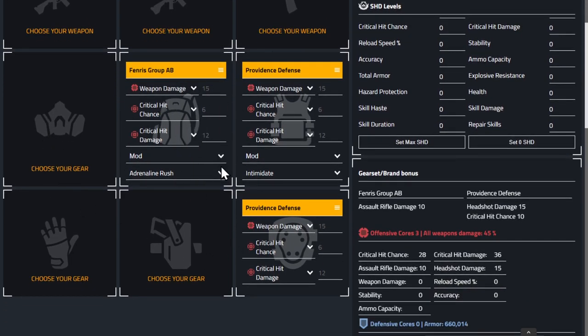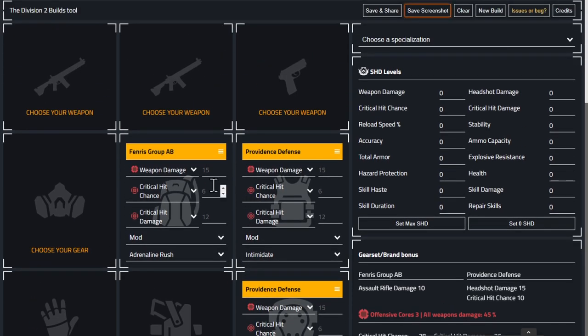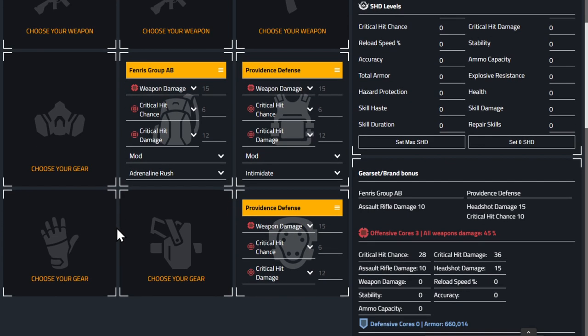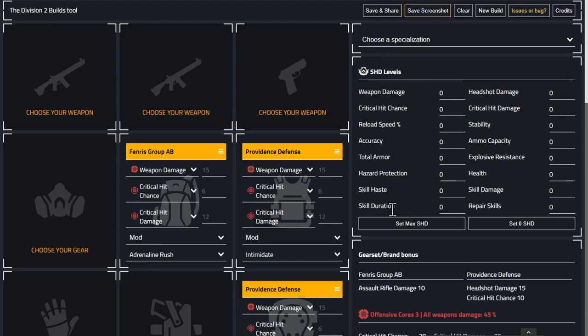We've gone with crit chance and crit damage, and we can tweak as needed. We're not putting mods in yet because there's a 60 percent cap on crit hit chance, so depending what you get you might or might not need mods. Your shade level also matters because you get a load of crit hit chance from that. We'll do the holster next — put in a Grupo of the 10 percent group.